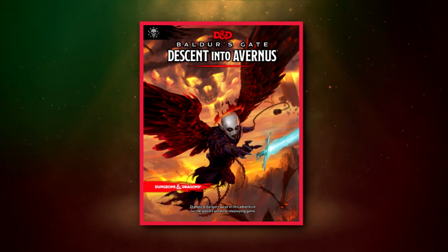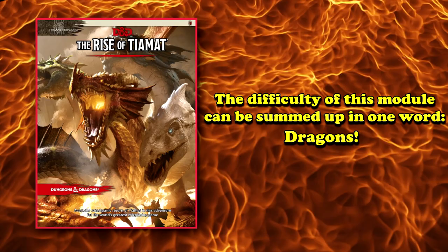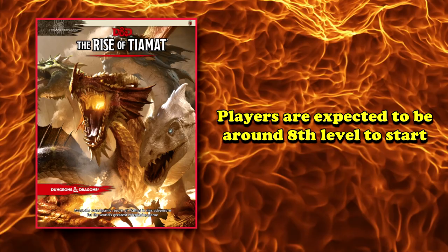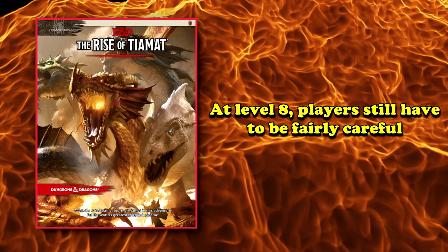Coming in at number 5, we have Rise of Tiamat. This is the second module of the two-part storyline known as Tyranny of Dragons, and is one of the earliest released adventure modules, even predating the Dungeon Master's Guide by about a month. The difficulty can be summed up in one word: dragons. Being the second half of an overarching plotline, players are expected to be around 8th level and continue up through level 15 for the finale. At these levels, players can come up with incredible combinations of tactics, but there's only so much you can do at level 8 when one of the first encounters forces you to likely scare off an adult white dragon.